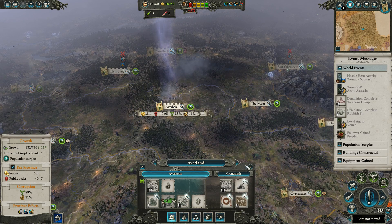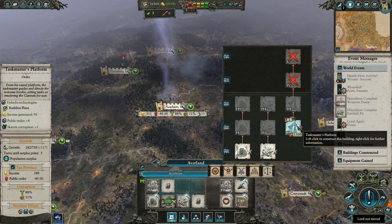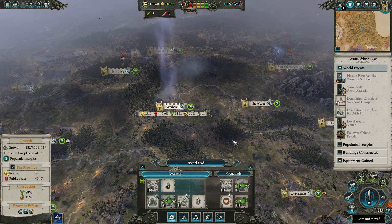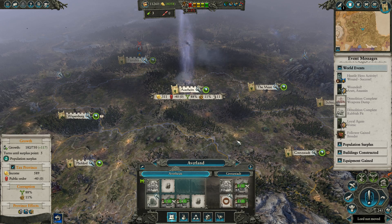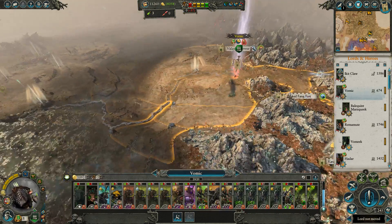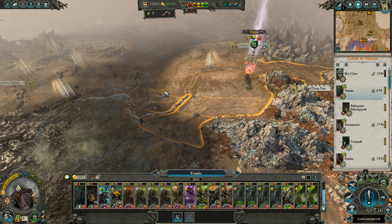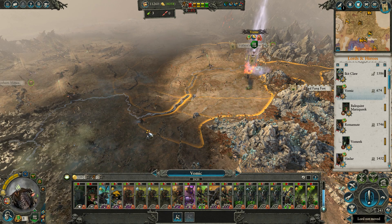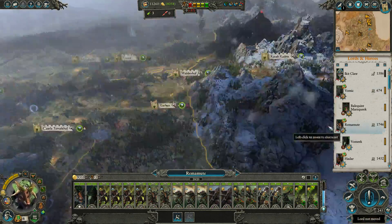Get the bell building in Averheim. Here at Grenstad, also get a bell building. We may as well do that — as long as we're here looking at it. I'm going to save the rest of our money though. So Fomic, next turn, will not be suffering any real attrition — one more turn. His army's going to be in rough shape for a little while, but they'll probably be healthy by the time they get back to the front, because we could always use more force.